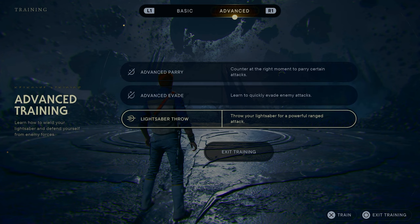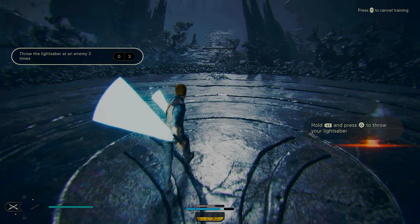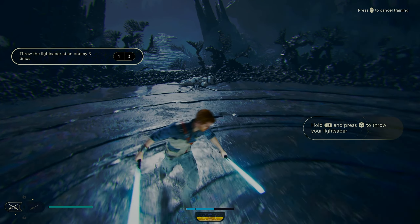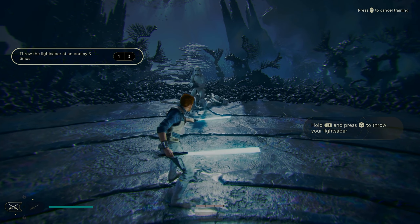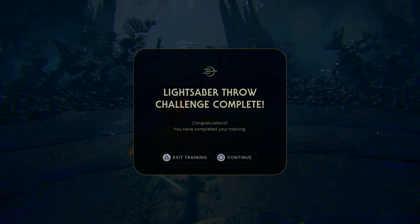Let's see how we can throw the lightsaber. We gotta hold, then come in. We gotta throw the lightsaber three times. That's not too bad! That's pretty interesting. I just wanted to go check out the training to see what it is.